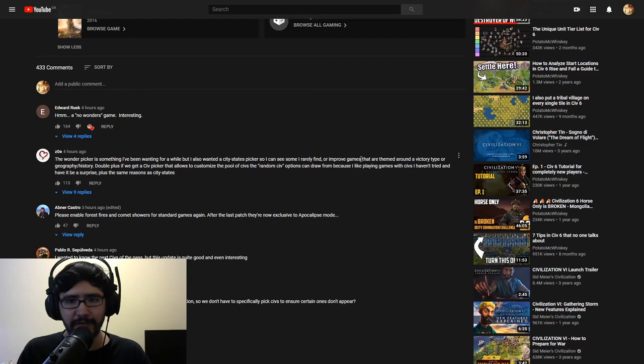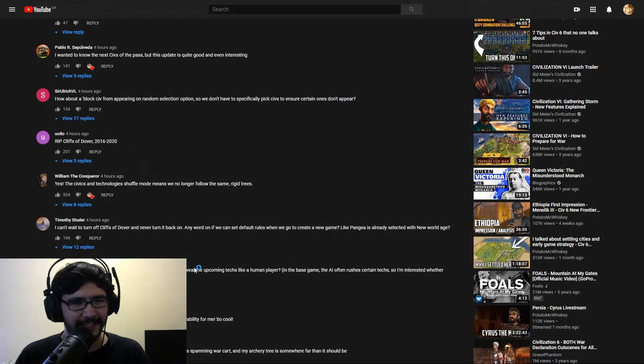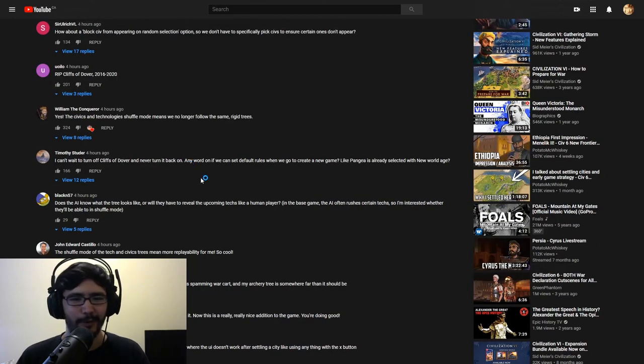I can see some improved games themed around a victory type. Rest in peace Cliffs of Dover, 2016 to 2020 — do Civ fans hate Cliffs of Dover? Let me know in the comments. The civics and technology shuffle mode means we can no longer follow the same rigid trees — definitely, this person understands what it means to replay a game many many times. I know whenever I play I know exactly what's coming in the tech tree and civic tree, so my strategies never really change. This is going to put me on the back foot — every time I pick new research I won't know what's coming next. I can't wait to turn off Cliffs of Dover — I guess everyone really hates it.